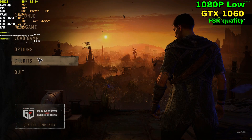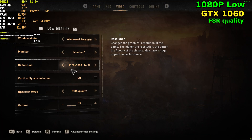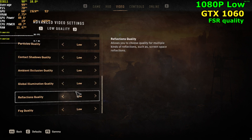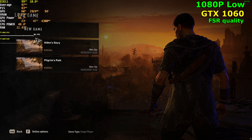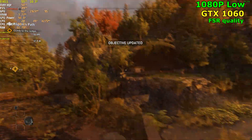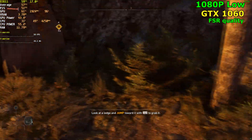Alright, let's jump into our next card — our third card, the GTX 1060. We are going to be running the game at 1080p, FSR set to quality, and the low preset. Everything is set to low — I didn't touch any of the settings. Off the bat, we are getting 58 FPS, which is great. Running the game with FSR set to quality, the game looks very close to 1080p native. It's very impressive.